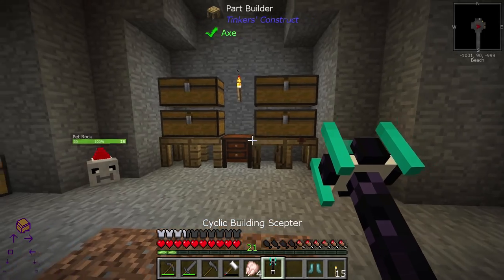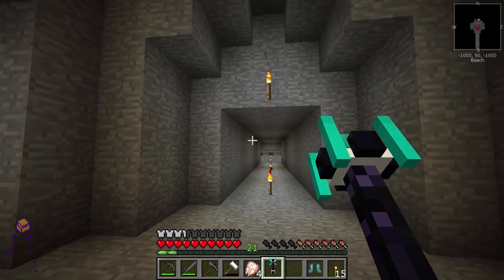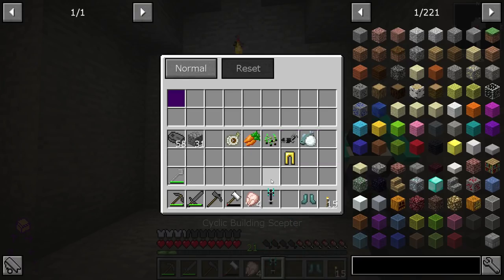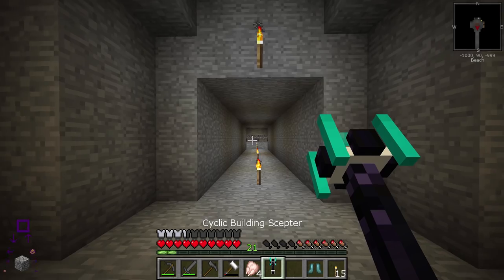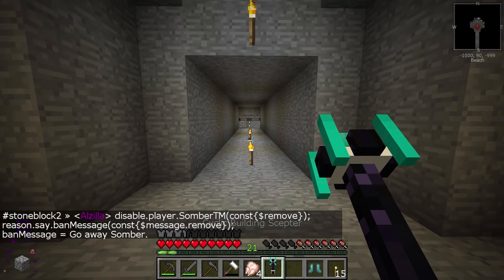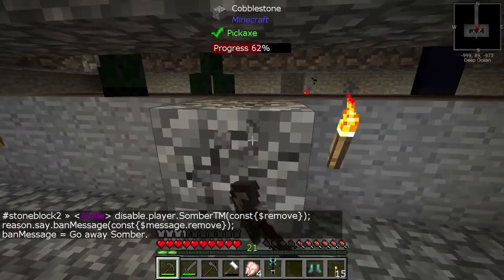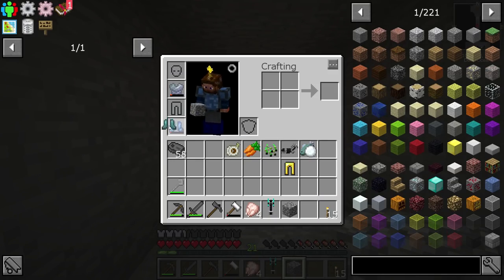We got a polar bear bait as well. The builder's scepter is awesome - you can actually place things from really far away. If you hold shift, the bottom-left corner tells you the block you're going to place and lets you rotate. It has an internal inventory, so if you put cobblestone in it, you can place a block all the way across the room.